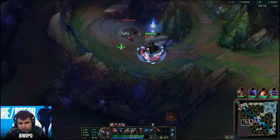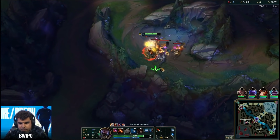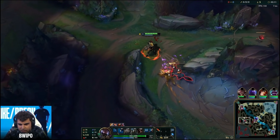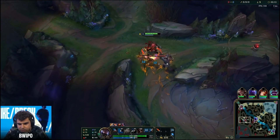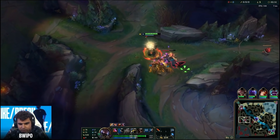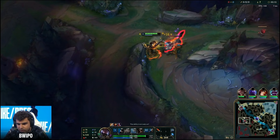One of the best plays I've seen — so many people in that situation would probably just run off to their blue buff or gromp. When you have a serious advantage in the HP and buff department early game, be obsessed with stomping the enemy jungler. So Bwipo takes Wolves because he's so healthy and Lee Sin isn't, then takes Gromp and Blue Buff as well.